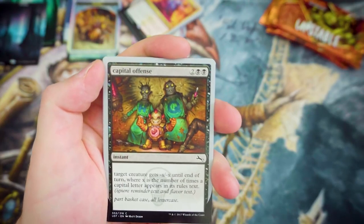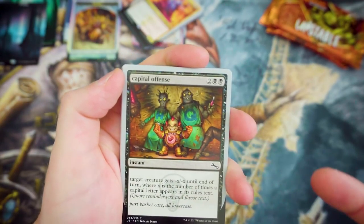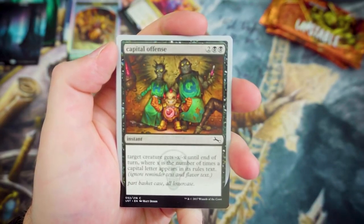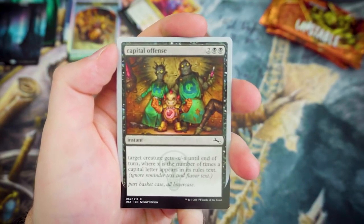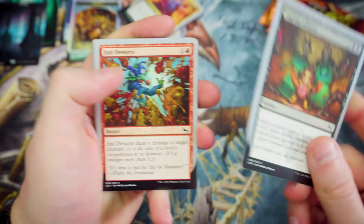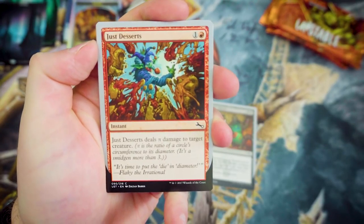Capital Offense — notably printed with no capital letters. For 2 and 2 Black, it's an Instant. Target creature gets -X/-X until end of turn, where X is the number of times a capital letter appears in its rule text. I love that as a piece of removal — that's great.